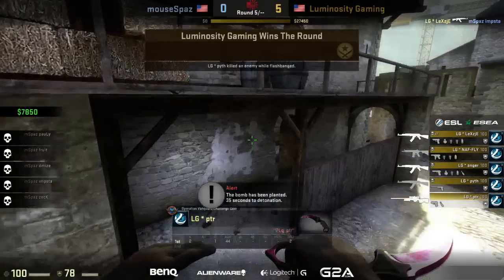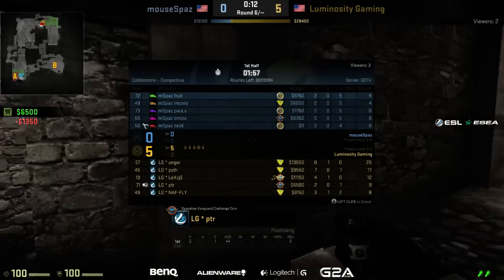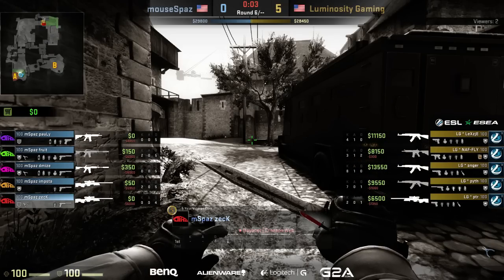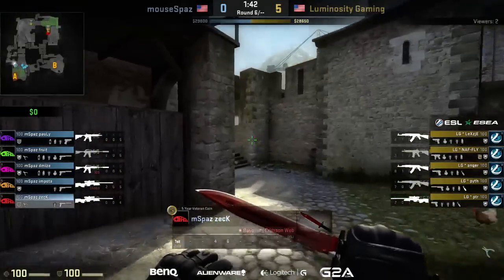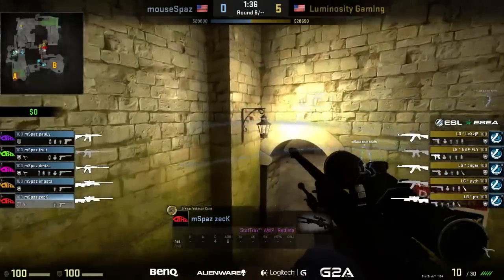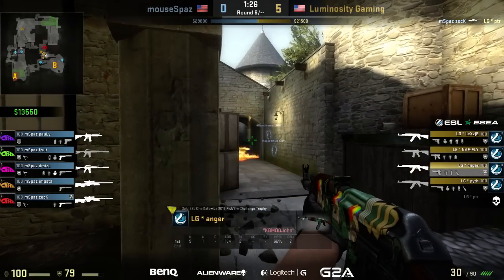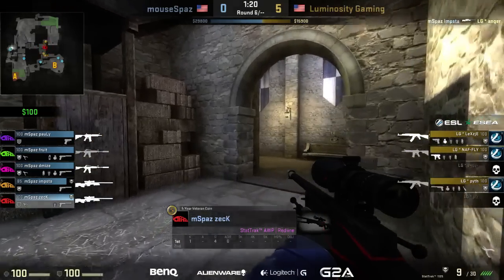Three players on goose egg for mousepaz right now — polly, demise, and zack. That's similar to the issue on Inferno early on; they're just not getting kills. They switch it up — emsta now with a native P and zack with an AWP, going for a double AWP setup. Perhaps to help at both bomb sites, try and find a pick, give themselves a man advantage going into the mid rounds. Luminosity has abused them for these first five rounds. Zack with the AWP does manage to find one; imsta has one as well.